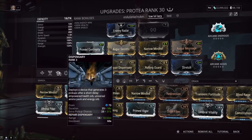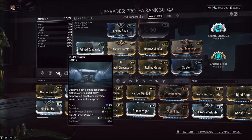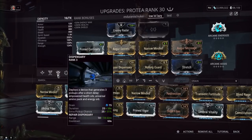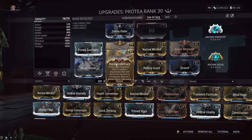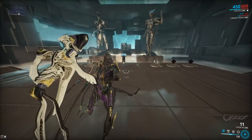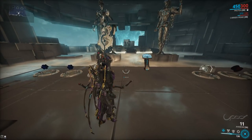You can only have one dispensary out at a time. So if you use your normal dispensary to shoot out ammo, health, energy, and then try to use this one, the other one gets deleted and you have to wait 60 seconds to recast it. It's very annoying.